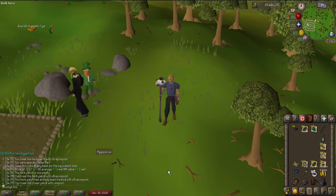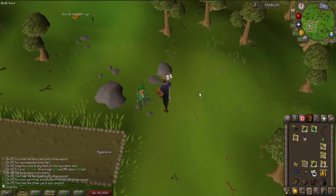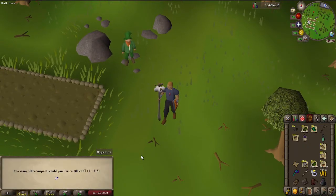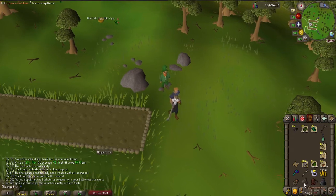I actually got so many Snapegrass seeds from Wintertodt that I was not only able to plant them in every single allotment patch, but I also had to start farming them to plant more seeds because there wasn't enough space. So I ended up making a lot of super compost, mined the volcanic ash and made some ultra compost. I have 315 in the bottomless bucket — essentially 630 ultra compost — for a total of 859 in my bucket. So I plan on doing a lot of herb runs to use up all the seeds from Wintertodt.